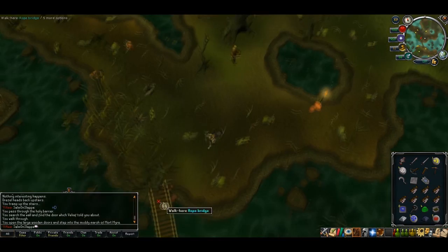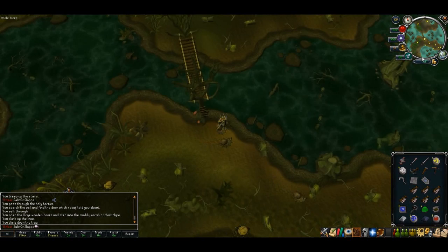Use the little trap door behind the pub in Canafis, or Temple Trekking, whichever you prefer — make your way down.